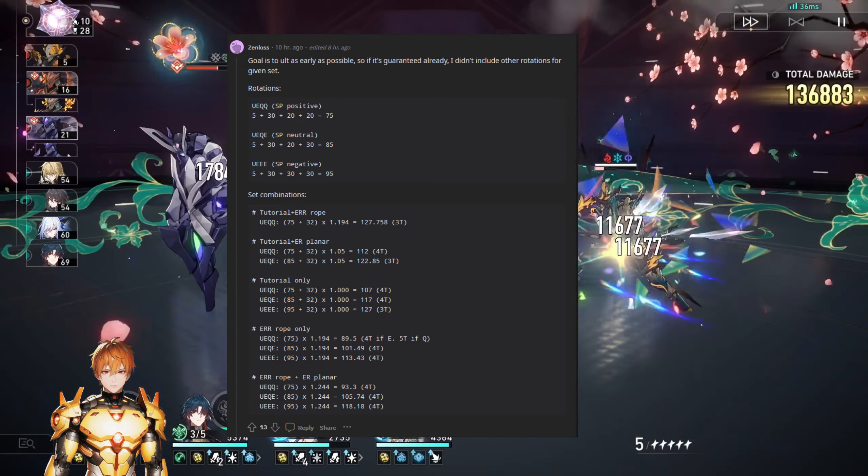If you are trying to achieve a three-turn ult, you will not be able to do so even with the 120 cost alone. However, if you use a combination of Tutorial plus an energy regeneration rate rope, or even Tutorial solo, you would be able to get three-turn ults. How valuable is this actually going to be? I'll talk about this in more detail.